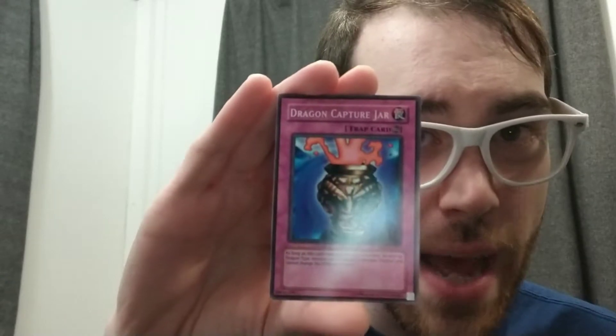The first thing you're going to need is a capture card. Now, the one I like to use is this one. It's called Dragon Capture Jar. And what's really good about this is as long as this card remains up on the field, all face-up dragon-type monsters are changed to the defense position. Now, that's really powerful, and that's why it's my capture card of choice, and it'll really help you get that stream going. Alright, I'll see you dude later.